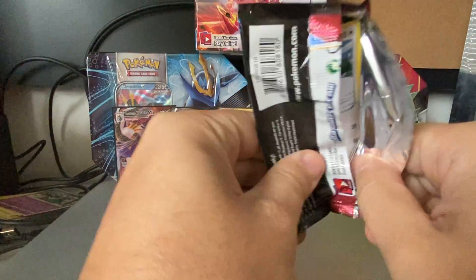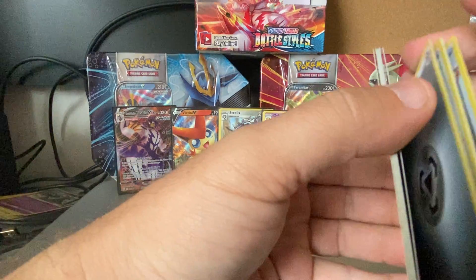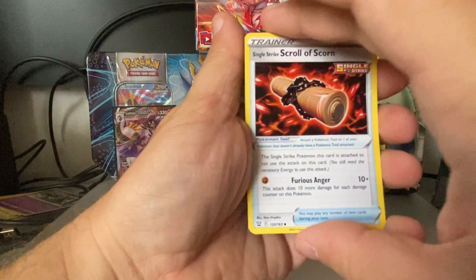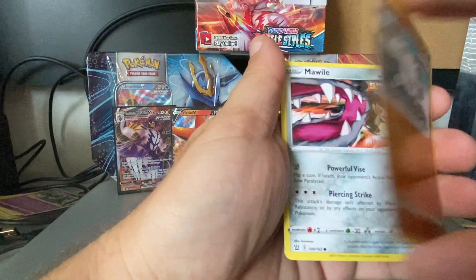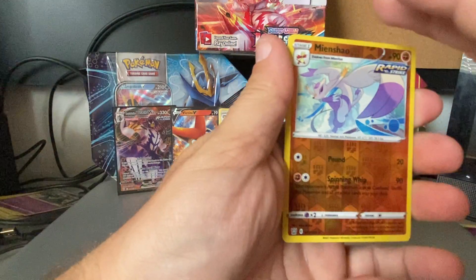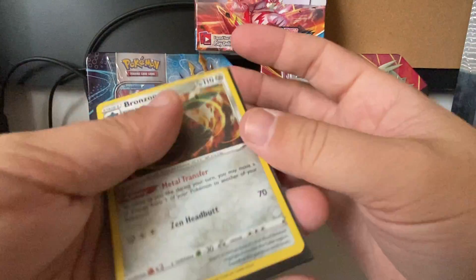So we got this pack and one more, and then we are going to open up that Vivid Voltage Promo Topper. Boom, four from the back, one, two, three, and four. Boom — and we got ourselves a Fearow and a Grumpig, Scroll of Scorn, a Lickitung, a Horsea. Boom, Mankey, another Mawile, Phoebe Mantis. Ooh, look at that — very nice! Reverse Hollow Mienshao. And our rare is a Hollow Bronzong! So another hollow, very nice hollow there. That gives us four hollows in this opening.